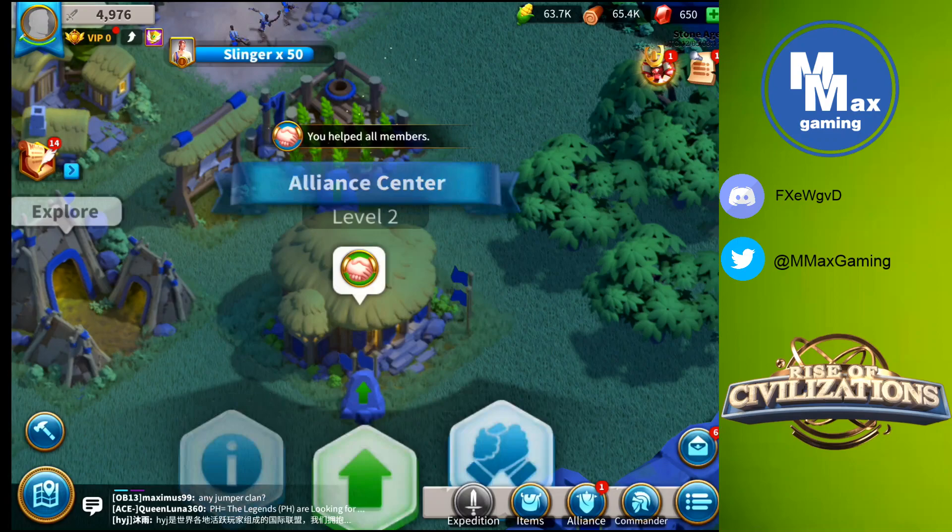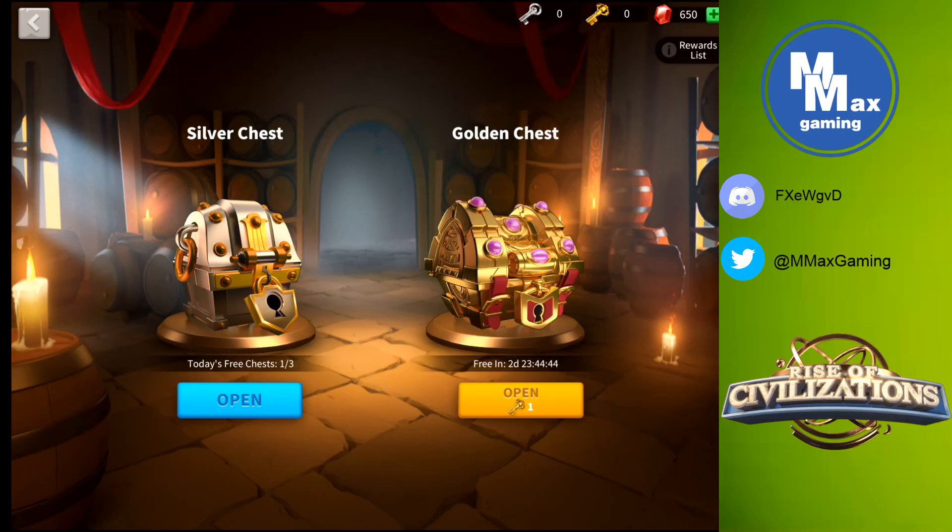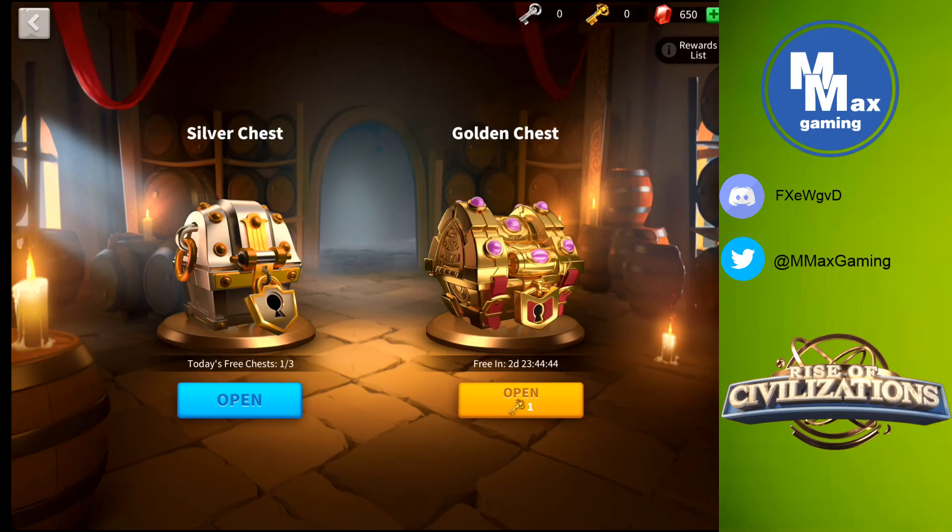In the bottom right-hand corner, click alliance, then the handshake icon that says help. This is where you can help others and see if you've been helped. We've been helped six out of six times. Let's help someone else - Black Ops Boss. At any moment you can help others in your alliance by going to your alliance building and clicking that icon when it appears. We're going to just keep helping people - everybody's in the same boat right now, building everything as fast as they can.